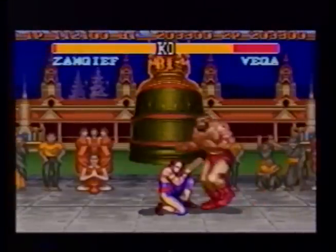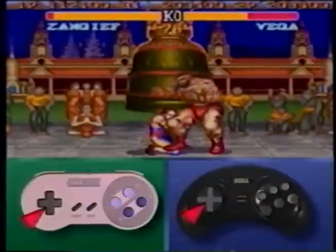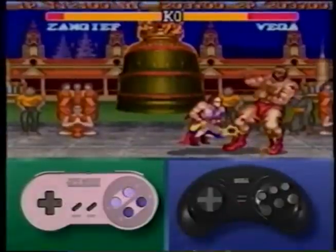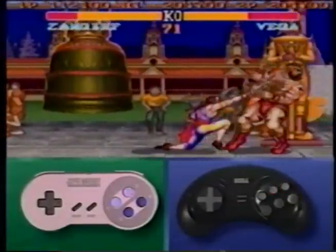This works best on large characters. Get your opponent dizzy while still holding back on the joystick to charge. Press the jab button, then press the joystick forward while punching the strong punch button, creating the roll. As soon as you finish the roll, press strong again to punch your opponent.